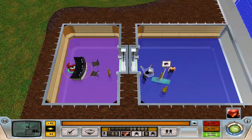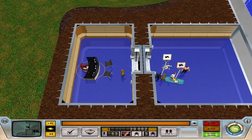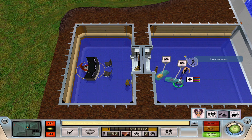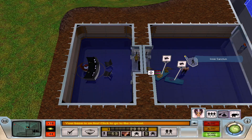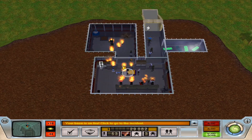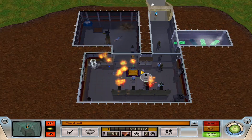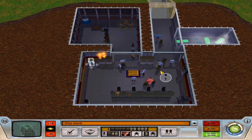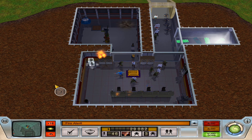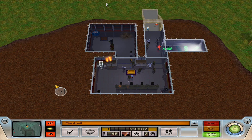Intruder alert — security door bypassed. Cyanide! Backup power drained. All power-consuming objects offline. This is really bad — could be worse, though.